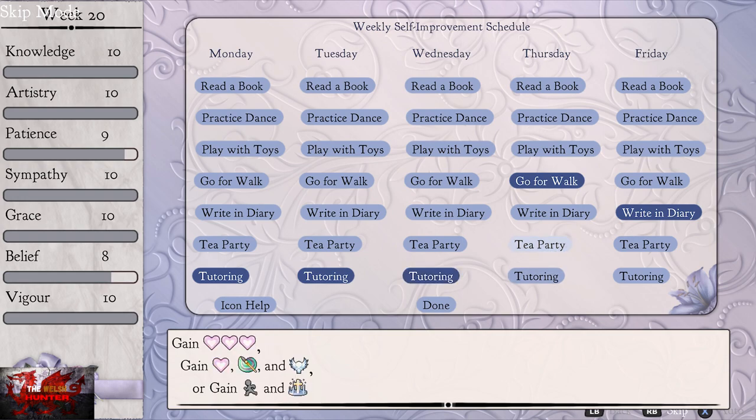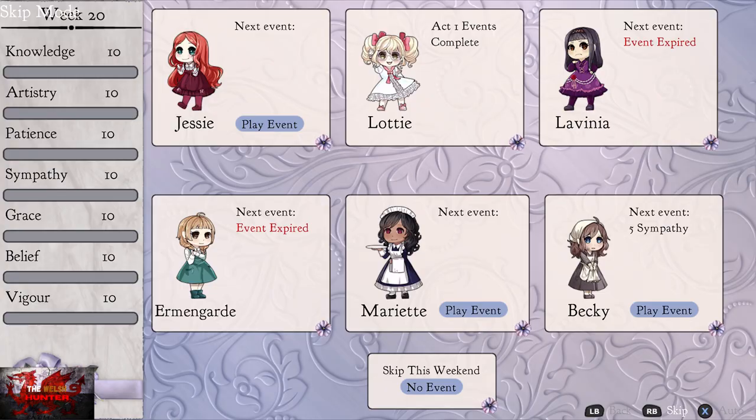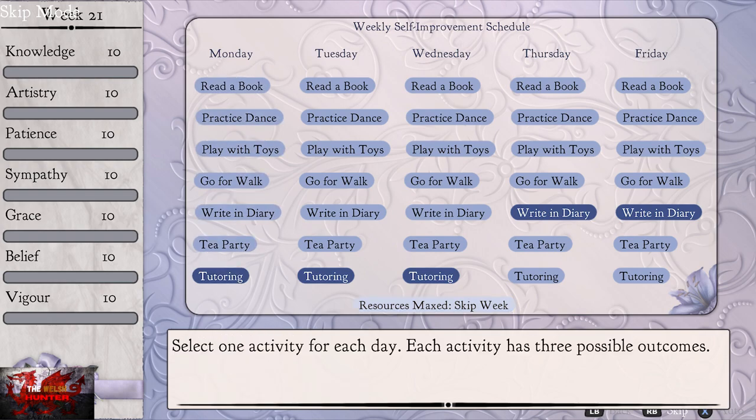Here's what we do then — as you can see, the things on the left-hand side are almost maxed out. So now I'm literally just picking the specific one with what I need, which is belief and sympathy. Just keep skipping to no event. As you can see there, we've done Lottie's, and as long as everything's maxed out, we can just continue.